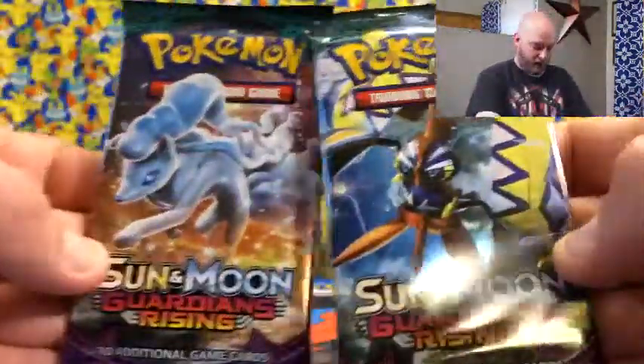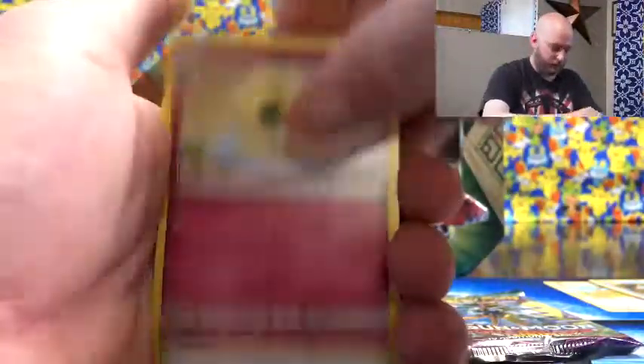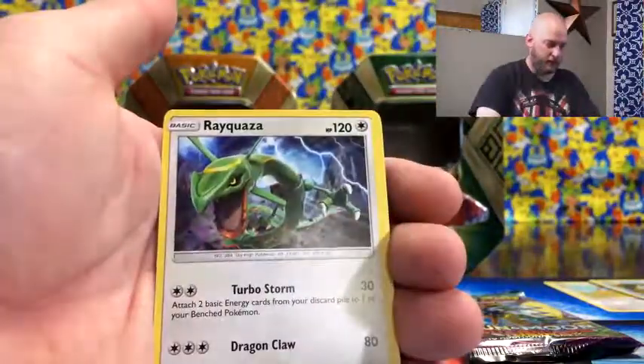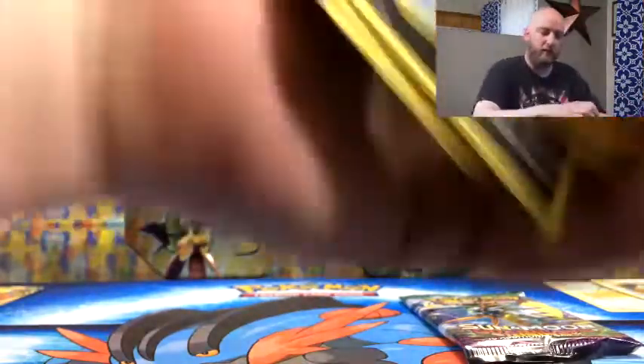Guardians Rising — save the Tapu Koko last. Bewear, Flaaffy, Cottonee, and Litleo, Murkrow, Snorunt, Patrat, Gligar, reverse Mach Champ, Minior, and Absol. So the tins are living up to about the luck I get with them — not much.